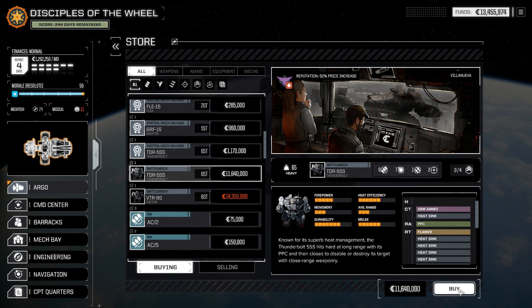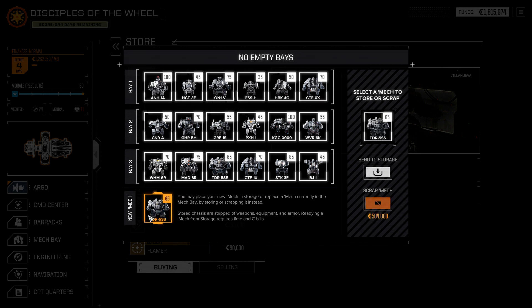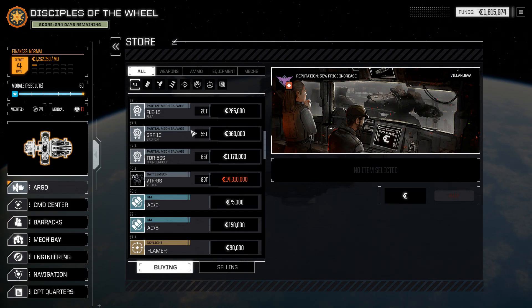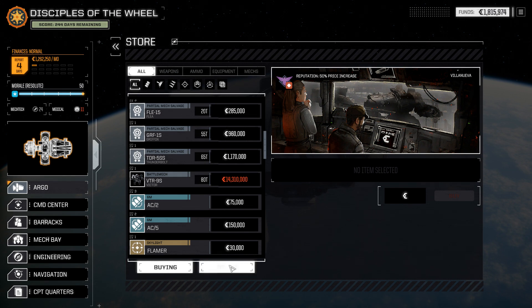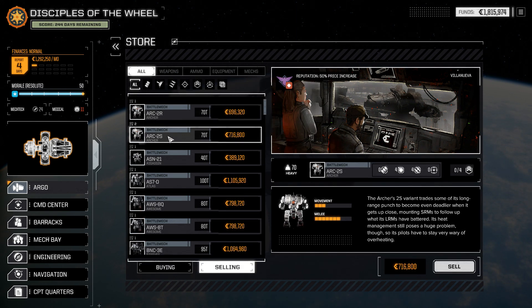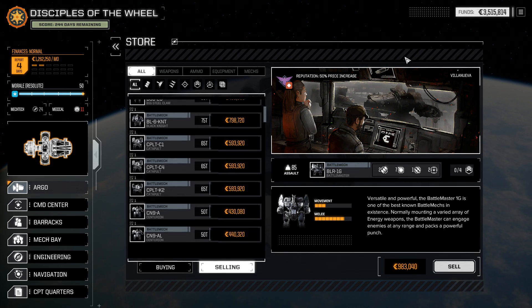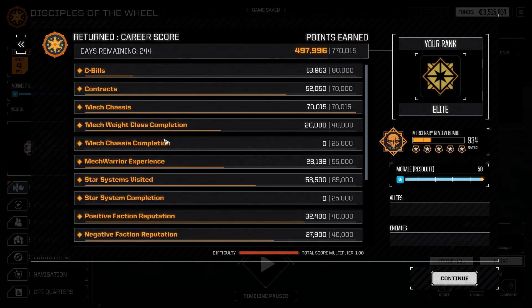This is a 10,000 point mech right here — this completes this class. Just go ahead and throw that in storage. Its loadout is very energy-weapon heavy — yeah, I don't need that. We have just enough to pay our people, so we should probably sell some things before we go. We have some spare bodies we can sell off to make up the difference — we can sell two big extra assault class mechs and that's good enough. We are now on 20,000 of our 40,000 for mech class completion. This is a big gain.